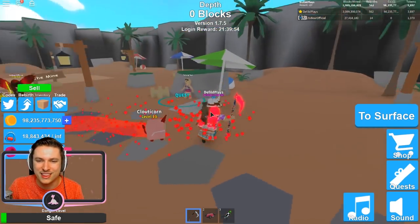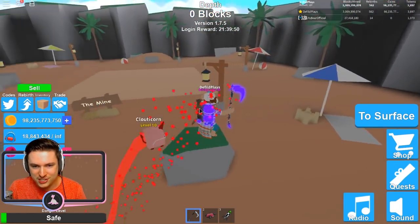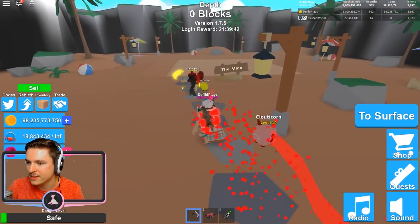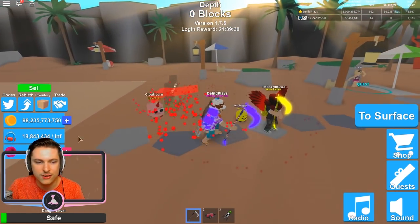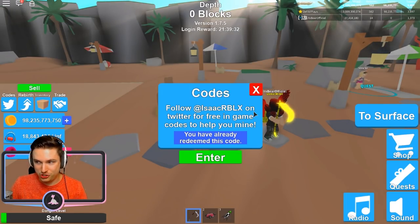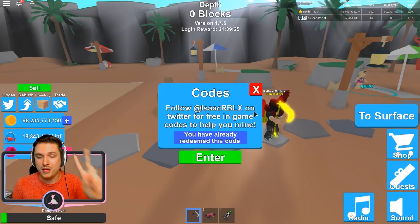There are more codes, so let's continue. To recap: summer paradise, sunscreen, beach ball. The next code is 'new quests' from the previous update. If you haven't done the quests yet, there are so many with cool limited items to collect. There's also a new challenge area in the latest update.